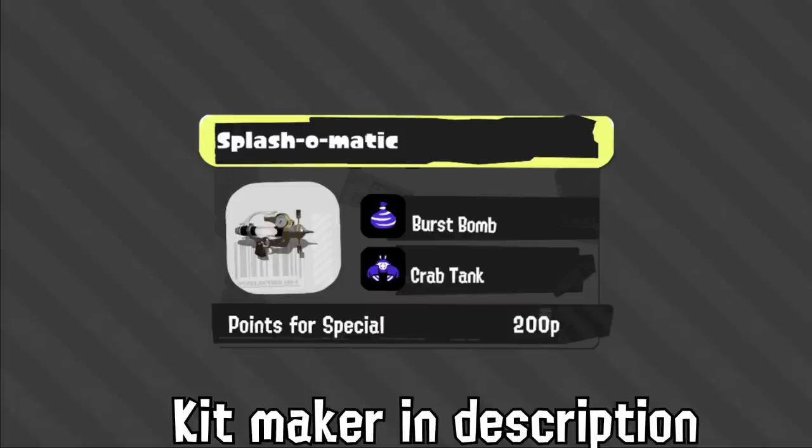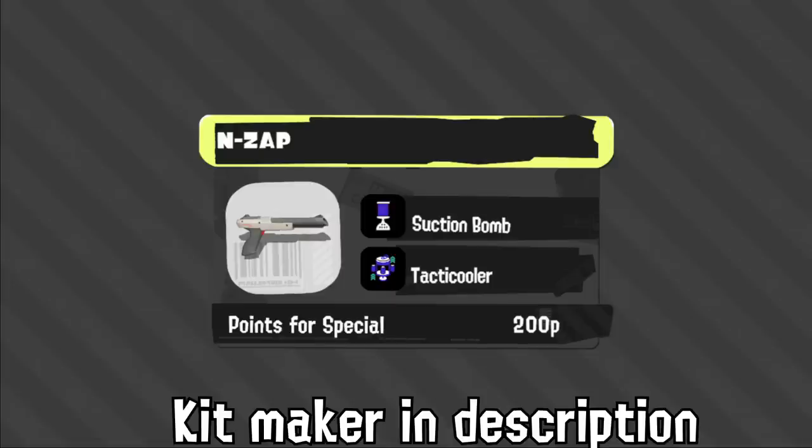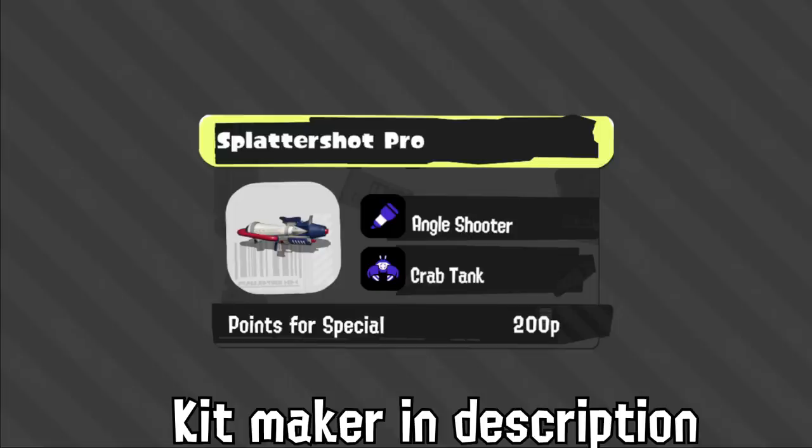Splash is another kit we've already known — Burst and Crab. It's pretty good and cheaper than the Suction Neo Splash, which was most common in Splatoon 2. Zap is another one we already know. This will play almost identically to how .85 plays in Splatoon 2, just with a special that's actually healthy for the game. Pro will have some interesting combos with Angle Shooter, though it might take a while to get its special.